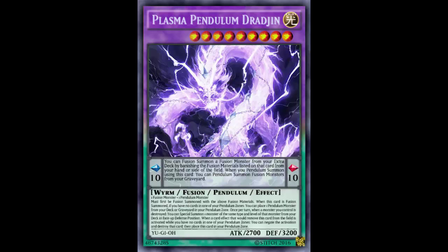This card is called Plasma Pendulum Dradin — it's really hard to say. It's a LIGHT Level 9 Fusion Pendulum Effect Monster with 2700 ATK and 3200 DEF. More defense than attack, but the stats are not terrible.